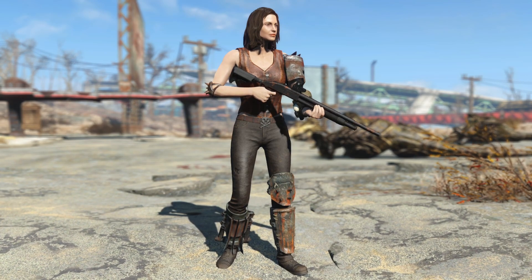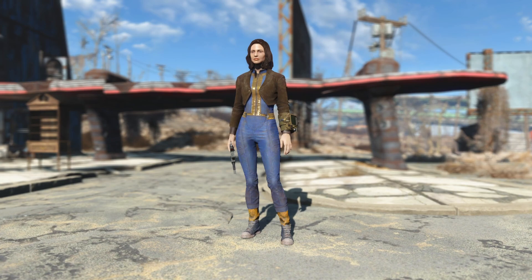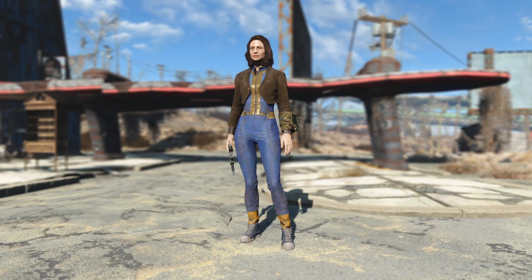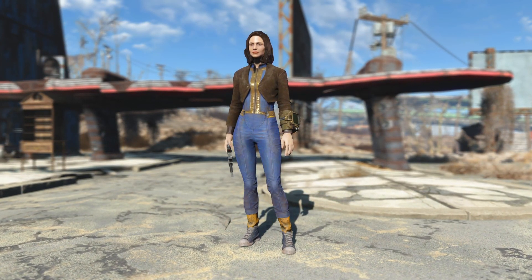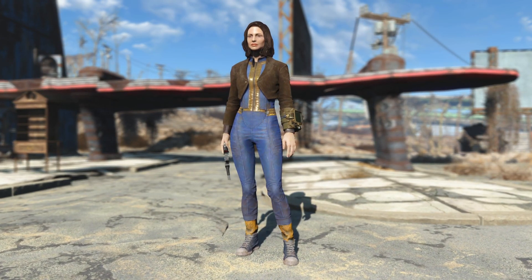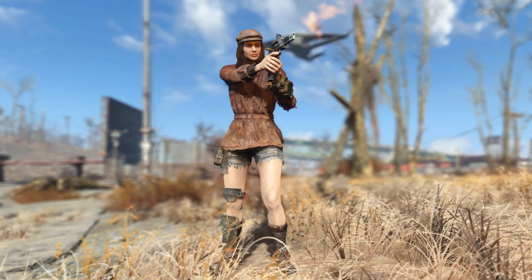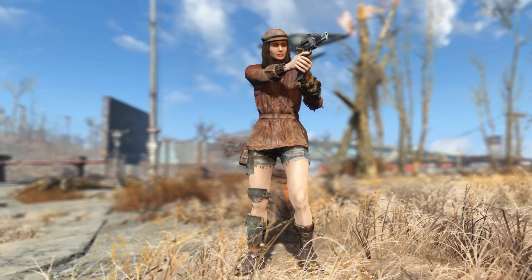The author says they were playing around in Outfit Studio, came up with a few outfits they enjoyed, and decided to release them — which is super cool. The biggest downside for me at the moment is that there is no leveled list integration. You can only craft these at the chemistry station under the new Basic Mashup section, but these are still some really cool outfits that may fit your character pretty well.